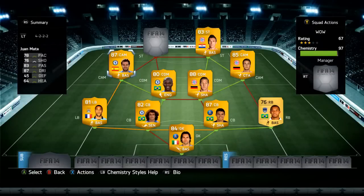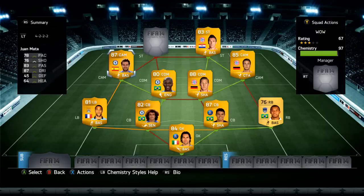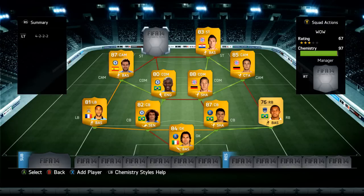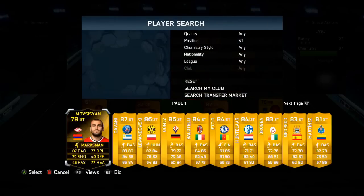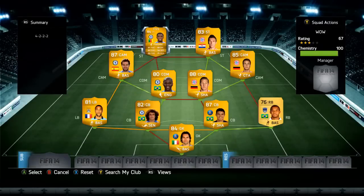Onto the final CAM of this team, we've gone for Juan Mata — the Chelsea version, as there's not much difference between the Chelsea and the Manchester United version; the Chelsea version is just a bit cheaper. He's there for chemistry reasons to link up with the striker, which is Eto'o, as he plays for Chelsea. Samuel Eto'o is absolutely incredible in this game with 91 pace and 86 shooting.